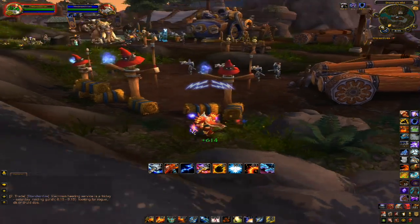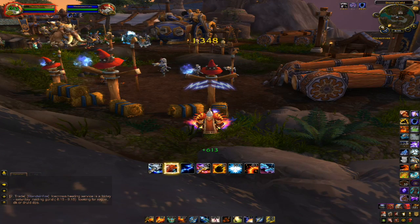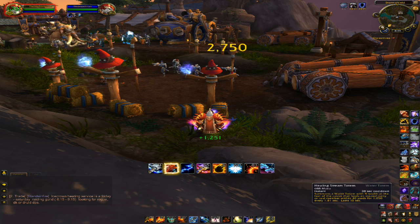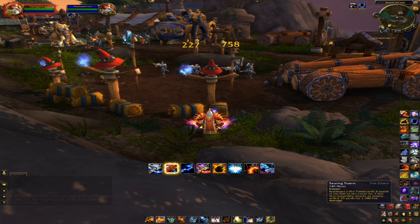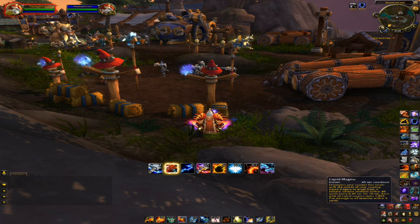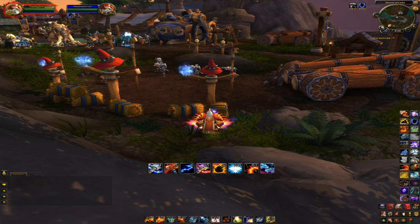Now for the complex rotation. As you're approaching your enemy, or if you're dueling, put down your Healing Stream Totem as it's counting down from 3. Put down your Fire Elemental or Searing Totem if that's on cooldown. Then use Liquid Magma once it gets to 1, or as your enemy approaches it in Arena. Then Unleash Elements, Flame Shock, and continue your rotation.